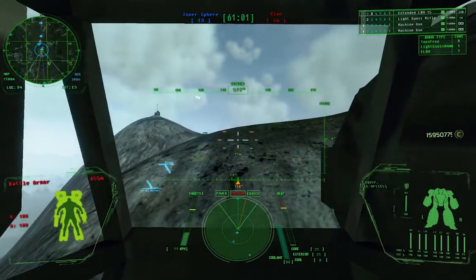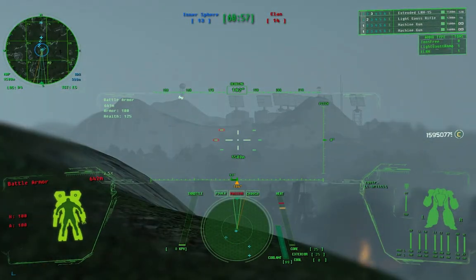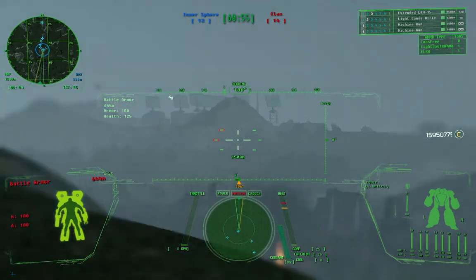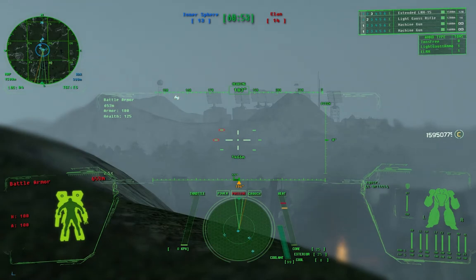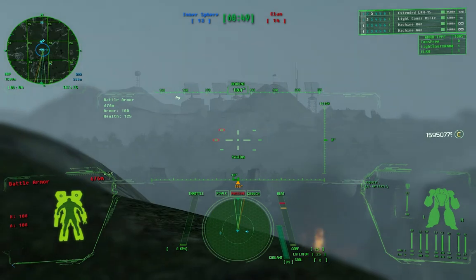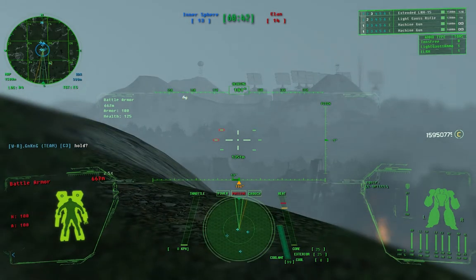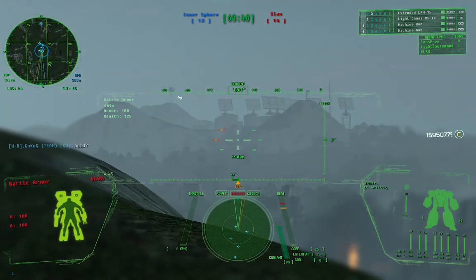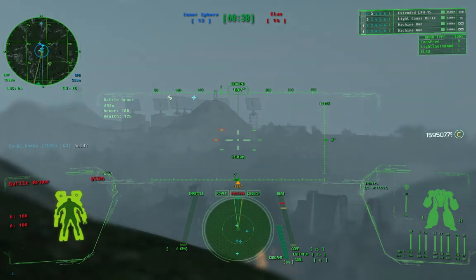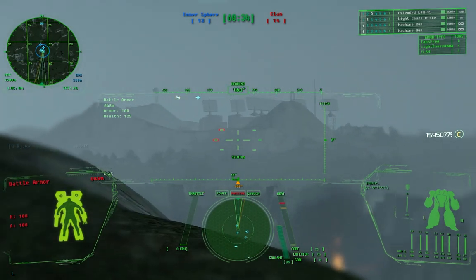My game might have crashed. Oh shit — might have? Or did? Have I disappeared? I looked away for a minute. Just log back in and take the plane back to your — oh no, it's okay, now we're good. Where's the main group? We're right here. Oh, the enemy main group. No visuals on base anymore.